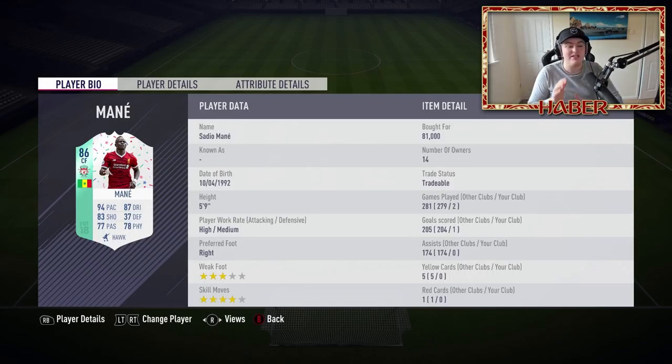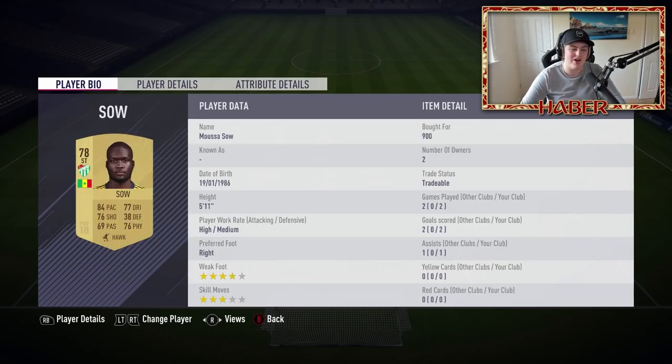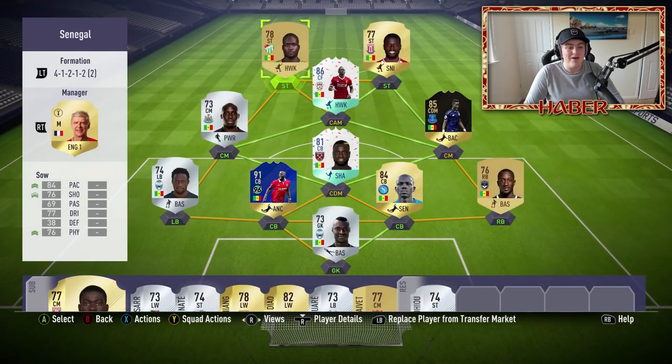At CAM is Sadio Mané, someone I was very, very happy with. He didn't get a lot of goals or assists but was a very solid, good player - one of the best in the team. His dribbling and pace was next to none and his shooting felt really decent. I was going to get his Team of the Season card in a three up-top formation, but there's no good right wing from Senegal, so I played narrow and used his birthday card at CAM. Very, very good card. Then we've got Diuf up front who got a lot of assists - he's got pace and physical and just runs straight through, doing the job I wanted. Playing one-twos with the other striker, Moussa Sow, who was very pleasantly and surprisingly good - 84 pace, 77 dribbling, 76 shooting. I enjoyed using this card a lot.